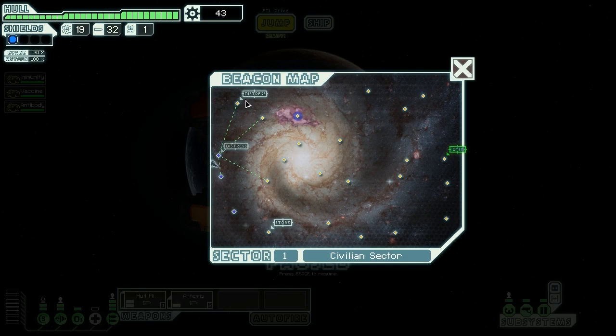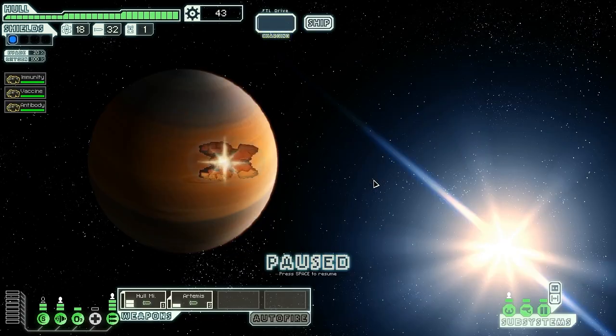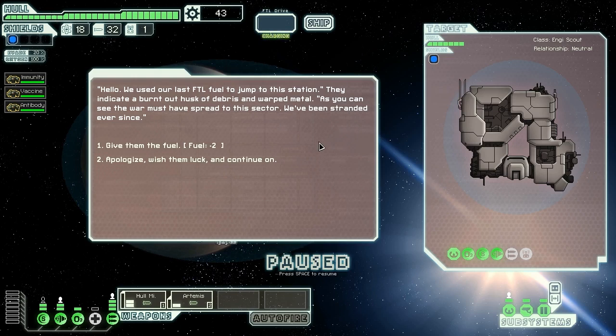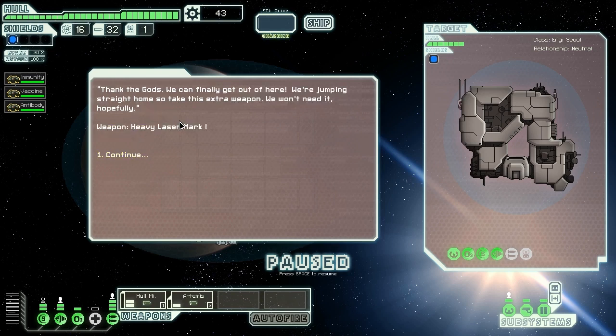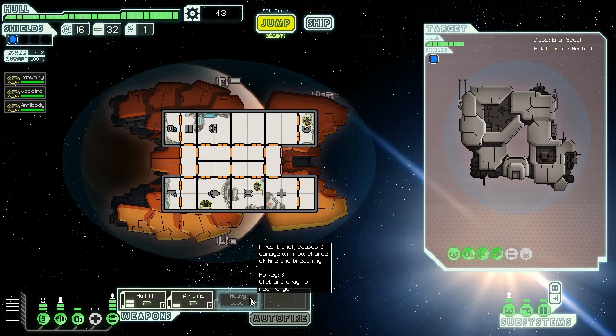There's another distress beacon over there. We give the stranded ship two fuel, and they give us a Heavy Laser Mark I in return — thank the gods. On its own this is useless because it doesn't actually get through shields, but we can use it to hopefully avoid using additional rockets if we can get through their defenses first with something like the Artemis. That's a really nice little boon. It takes a little more scrap to buy upgraded shields but that shouldn't take too long.